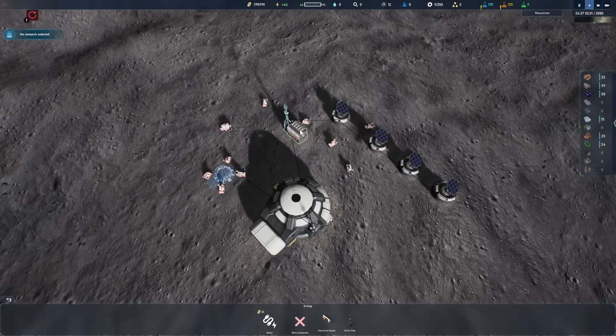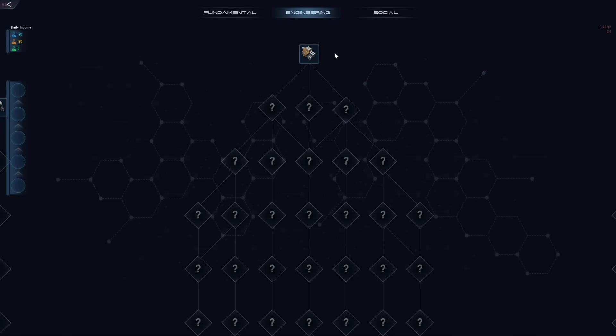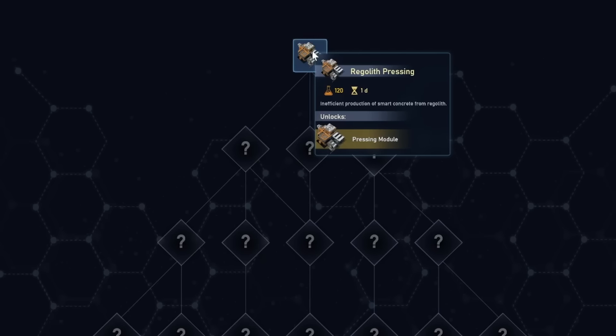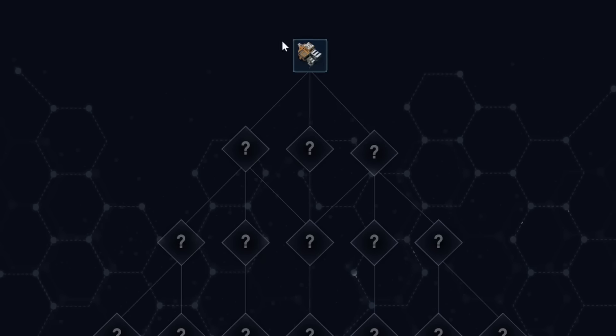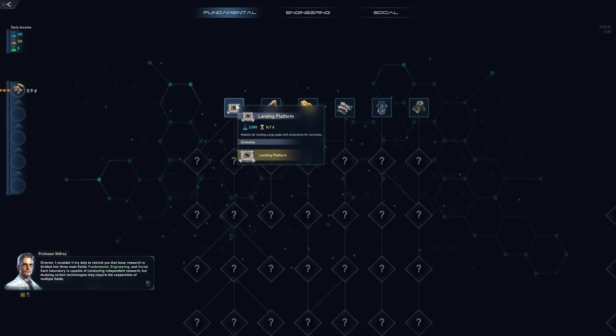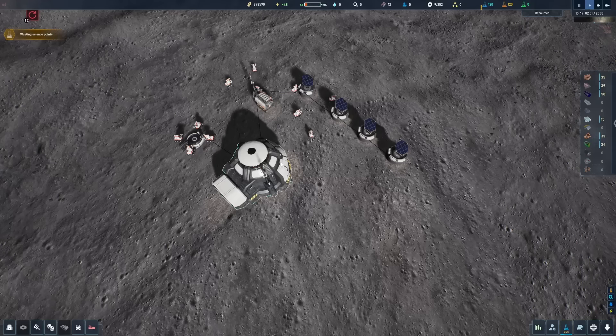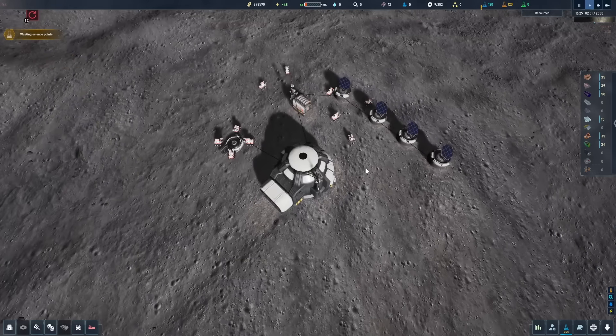We have a free connection for our battery — this is a pretty good start above ground. But we should also get some research going. We're going to start with regolith processing, because I guess that's what moon rocks are called. There are also some upgrades in the fundamental tree that are a little expensive, so let's stick with engineering and get some of the cheaper ones out of the way first.